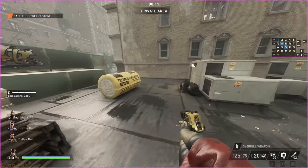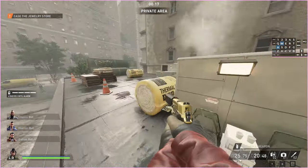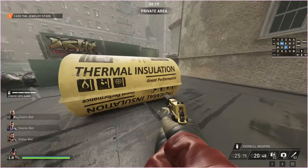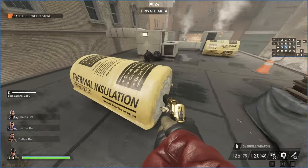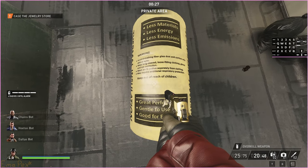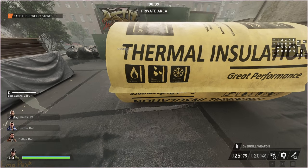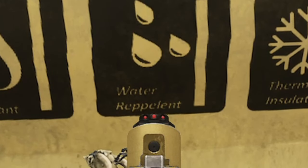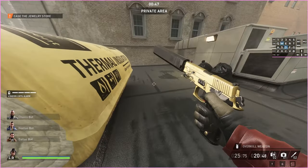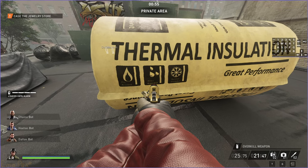The next issue is right here on the roof of Dirty Ice. We can take a look at this insulation, and somewhere on here I know there is a typo. There it is — 'what a repellent' — that is not how you spell repellent. These are the kinds of issues I want to show: not game-breaking things, just very minor weird issues like this.